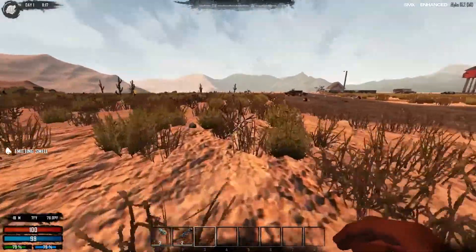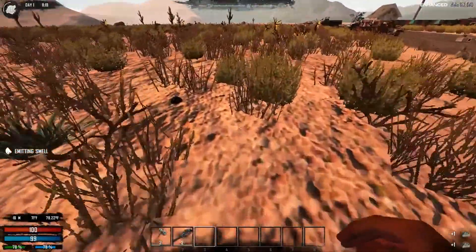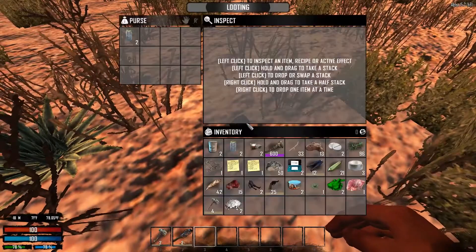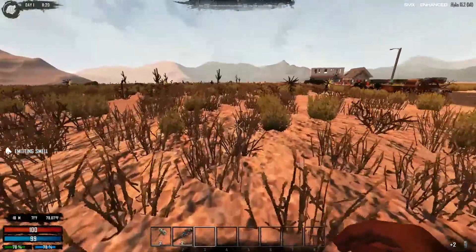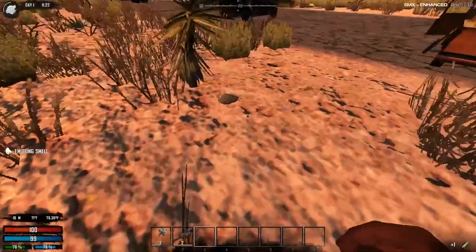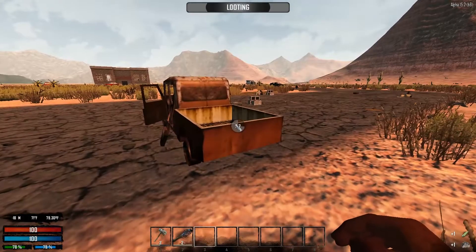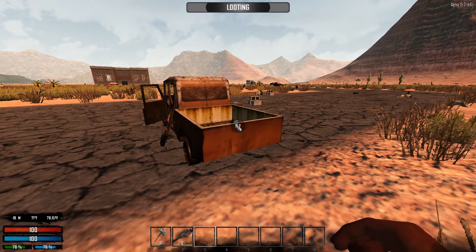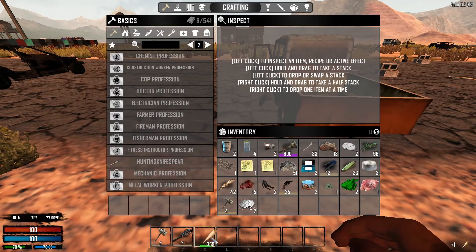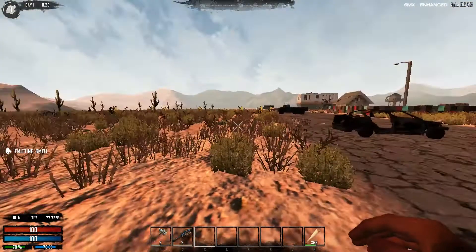We're going to run the outskirts here a little bit. From what I understand, they also track you — they do track you for a little bit. I got some water, that's a good thing. I'm going to stay on the outskirts — I do have the yucca plant for food. I love the vehicles. I do not want to go in this town. Oh, I got a bat! That's a good catch right there.